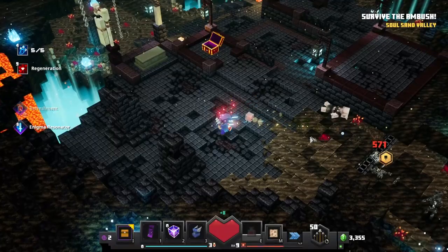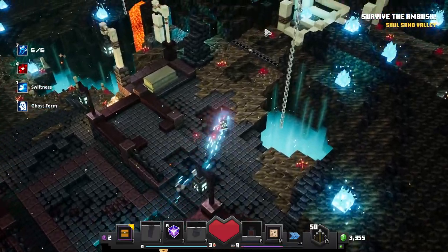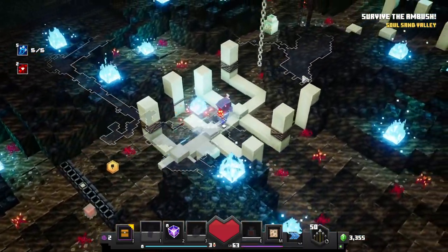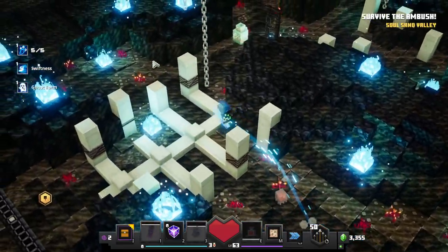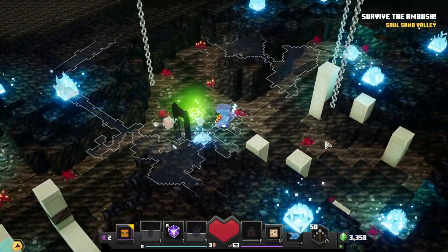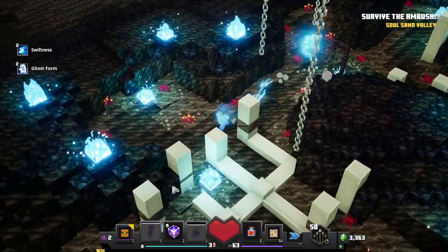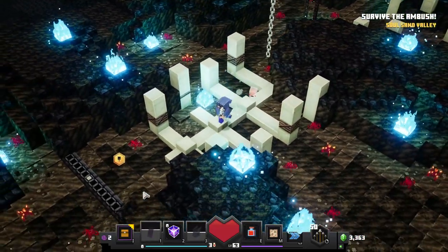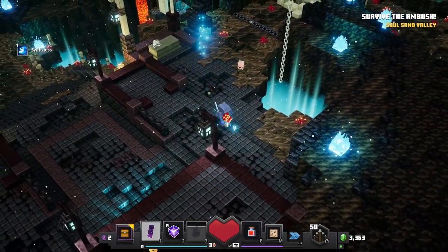Lifesteal aura, melee attack speed — that seems awesome! We're supposed to go that way so let's see what's this way first. Always fun to get some unique armor. Not seeing too much over in the corners. Looks like we're closing in on level 64 in today's episode — might be able to jump up another level after that, we always have to wait and see.